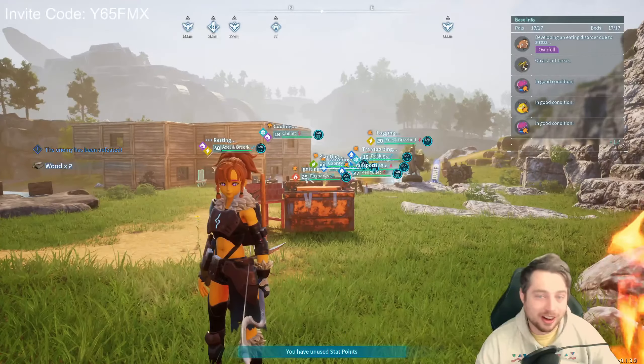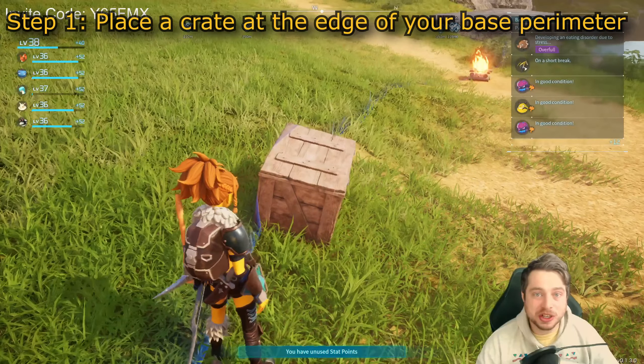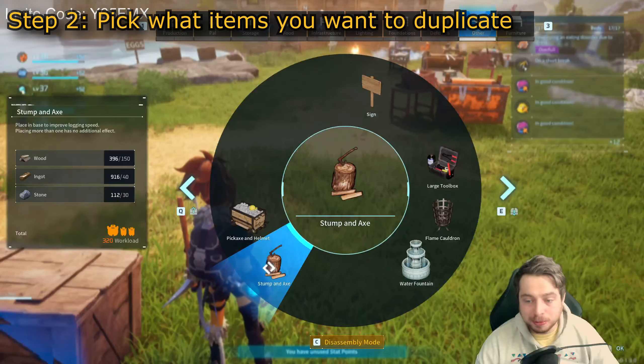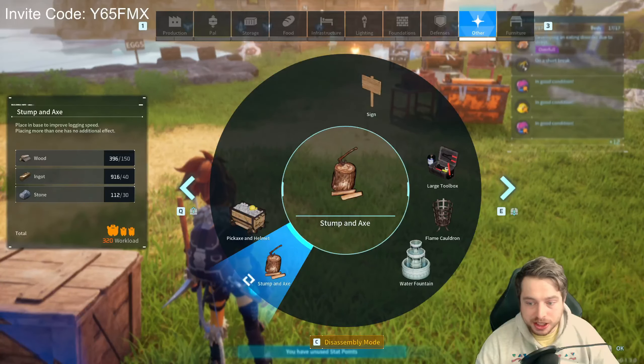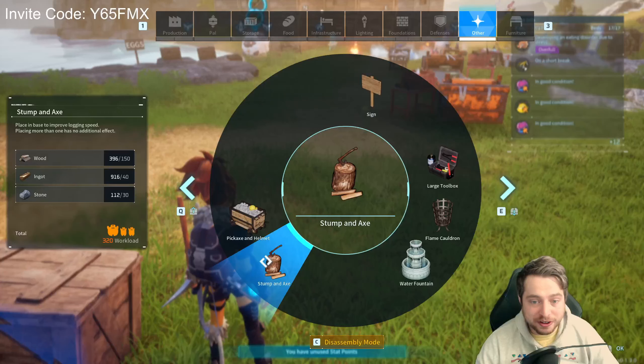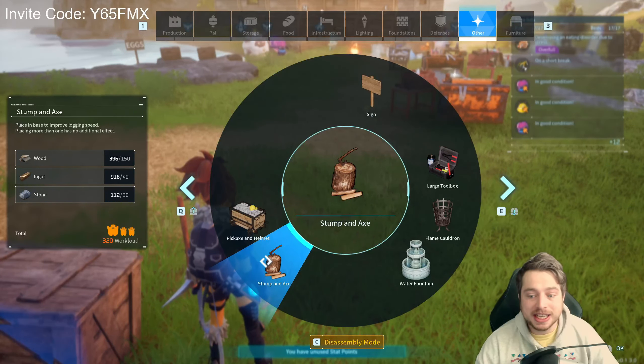I'm going to teach you how to duplicate any item in Palworld. Go to the edge of your base and place a wooden crate. The items that you want to duplicate are going to be whatever it costs to make something. In this example, we're going to go with the Stump and Axe — you can see it costs 150 wood, 40 ingots, and 30 stone.